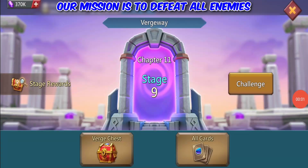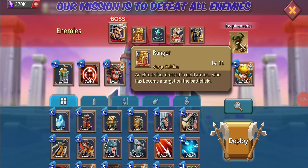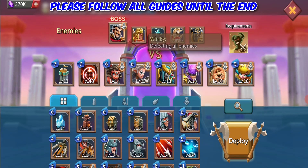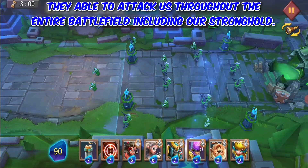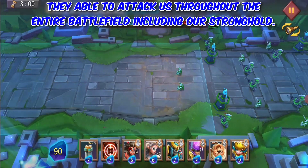Our mission is to defeat all enemies. Please follow all guides until the end. Enemies are using Bolt Towers this time, and they are able to attack us throughout the entire battlefield, including our Stronghold.